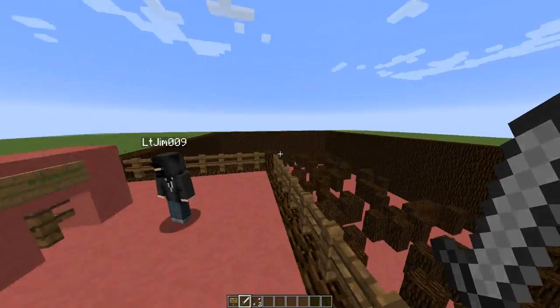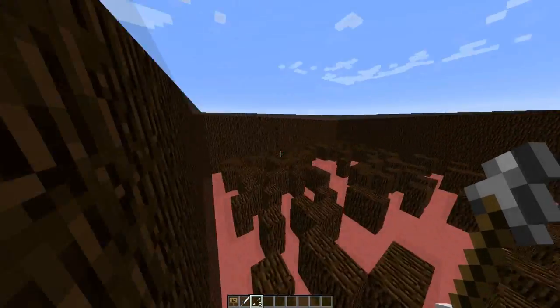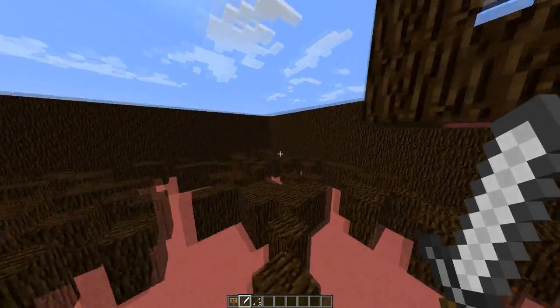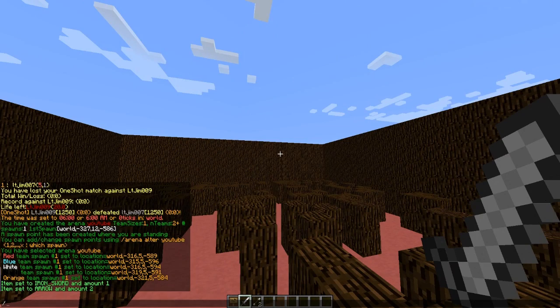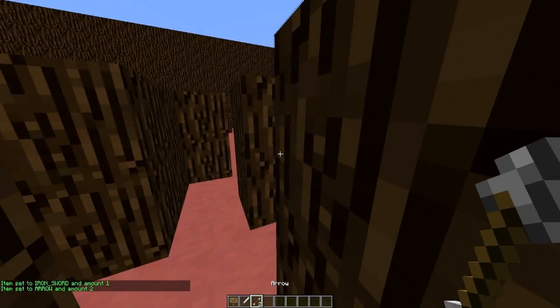As I mentioned earlier, you can change the kill reward item. By default it's one arrow, but you could change it to multiple arrows or even an iron or diamond sword, or even a potion, depending on what you want. The way to do that is very simple: OS set item, and that will set it to, for example, one iron sword or two arrows.